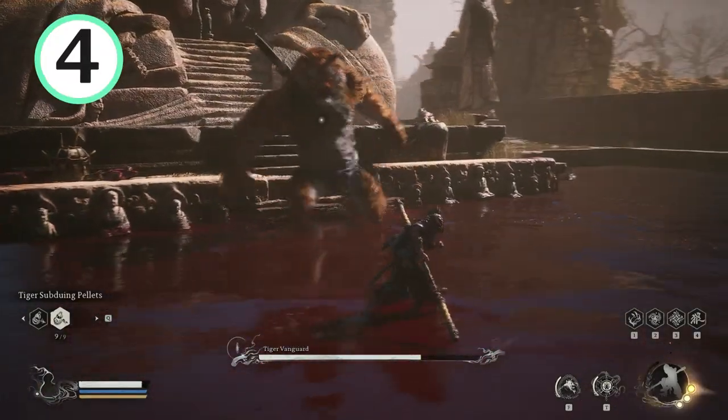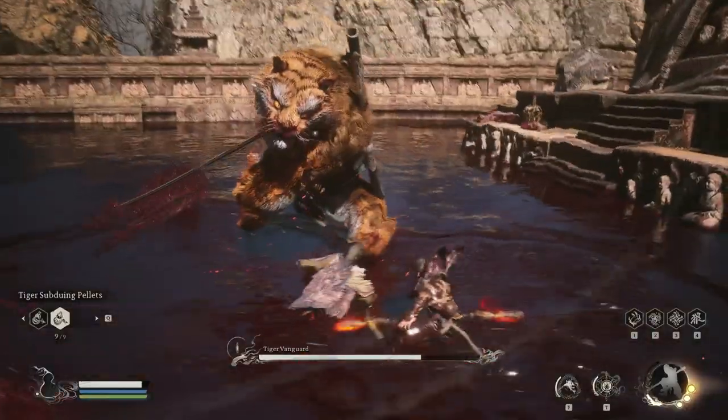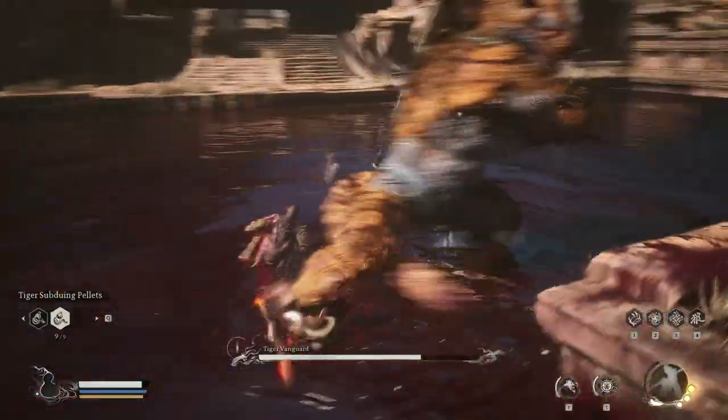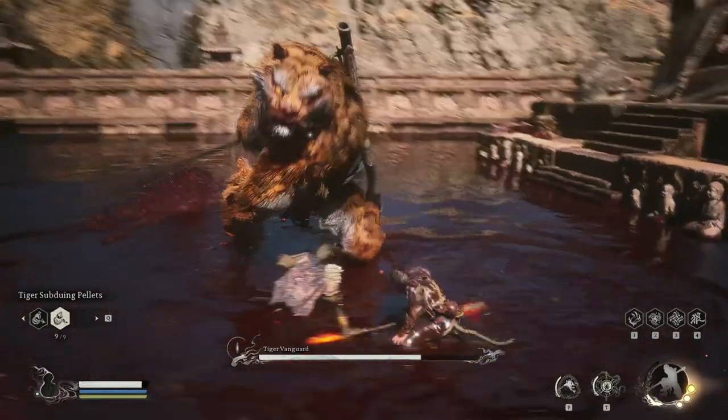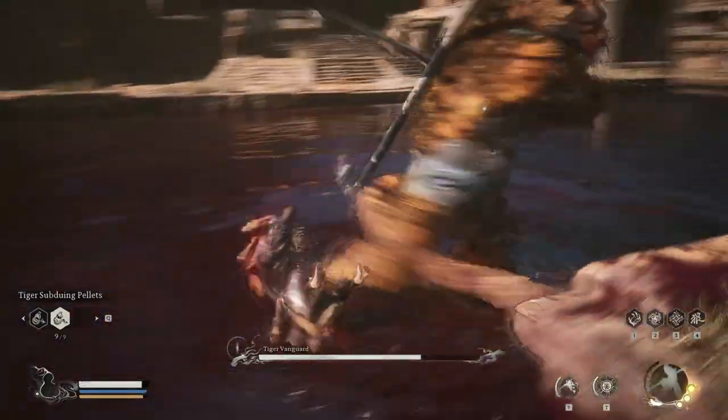Next, sword combo — really great in slow motion. He starts with a kick, a slash, another slash, then he turns 360 degrees to slash.